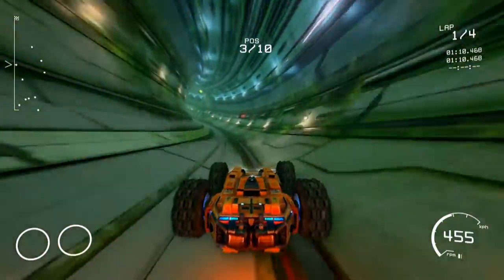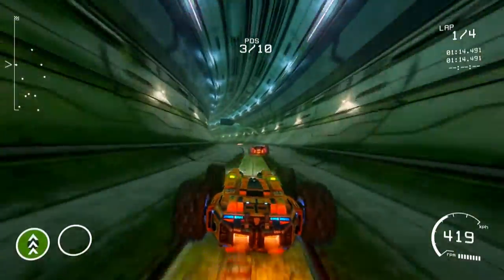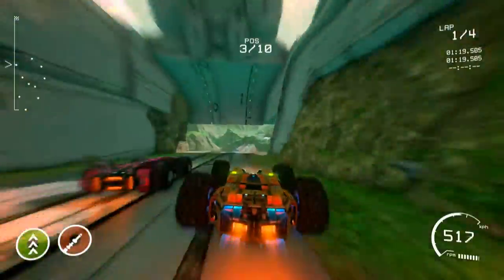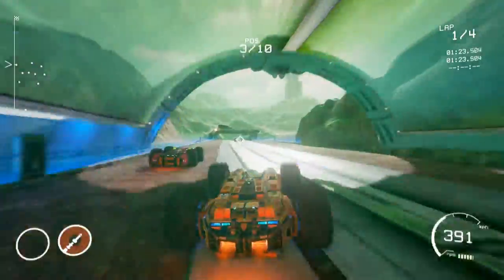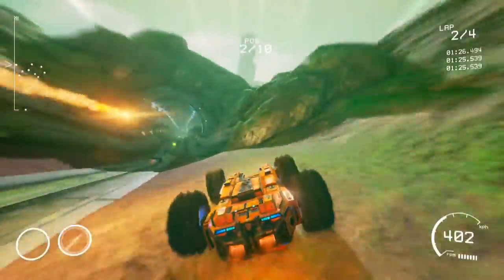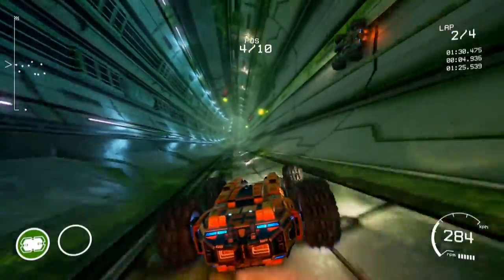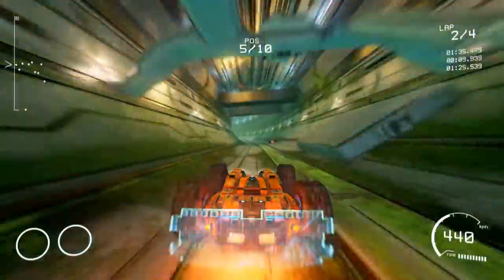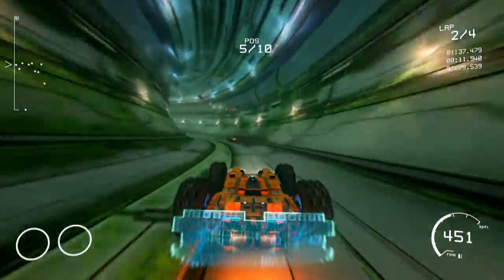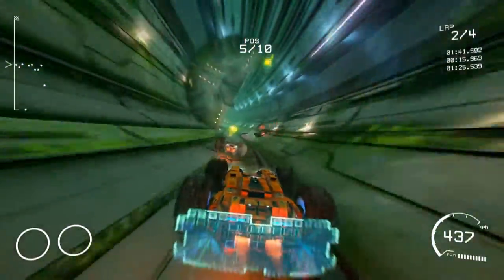We are in third position right now, and of course we're going like 500 kilometers per hour — you're going really fast. Looks like I have a rocket. The green stuff you see are the power-ups, so now we have a shield. That makes it easier to avoid attacks on us.